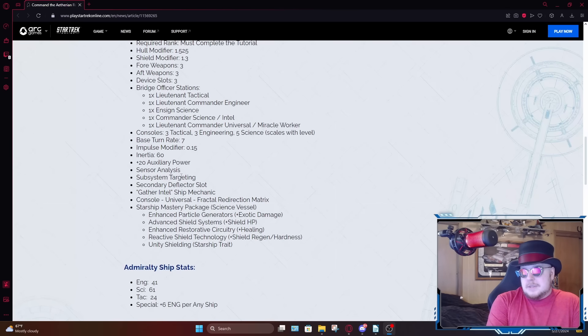It'll have sensor analysis, subsystem targeting, and a secondary deflector slot, which is obvious — it's a science vessel, so that's a given. It'll also have the gather intel mechanic, given that this has a commander-level intel seat. This is going to be a full intel ship. It'll also have its own console and trait, and the science vessel mastery package, which comes with a small buff to exotic damage and a bunch of useless shield traits. No sign of a cloaking device, which is weird given that this is a full intel ship. Over the past couple years it's usually a guarantee that full intel ships get at least a basic cloaking device, and given the highly advanced technological nature of the Aetherian ships, you would think that would have been a given here — but nope.